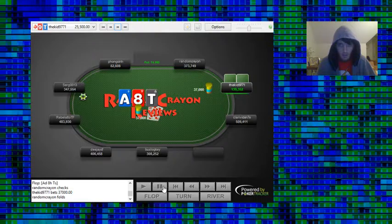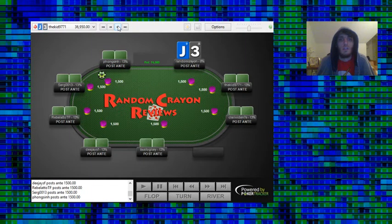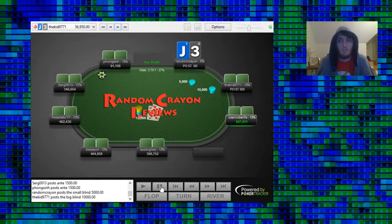If we called it would be pretty awkward on the turn since we'd definitely fold to a turn bet anyway. And since they bet full pot on the flop, they're likely going to bomb the turn too, so might as well just save some chips. But if they had bet a more normal amount like half pot, we would certainly call — then they'd have more air in their range, and we'd have better odds to draw out and make two pair or trips.